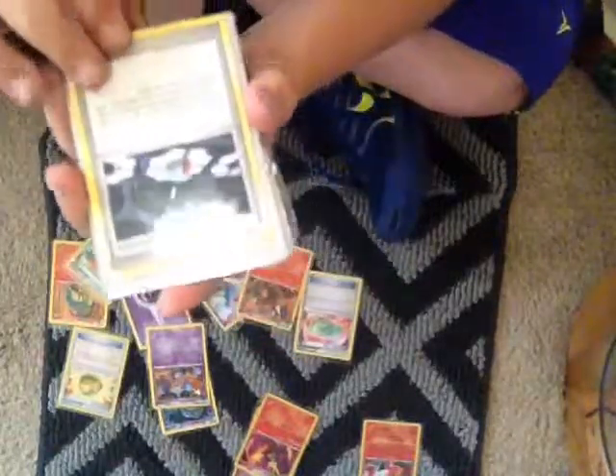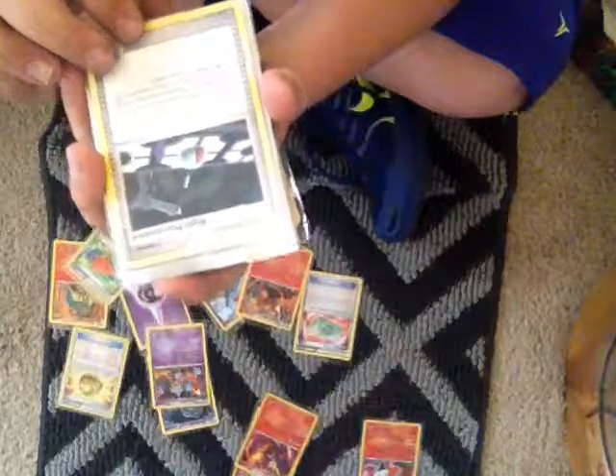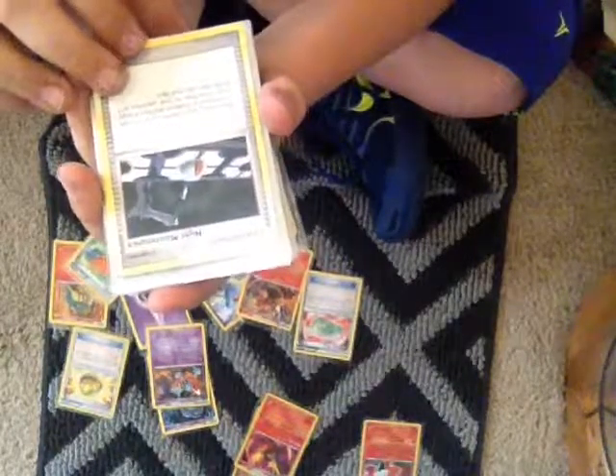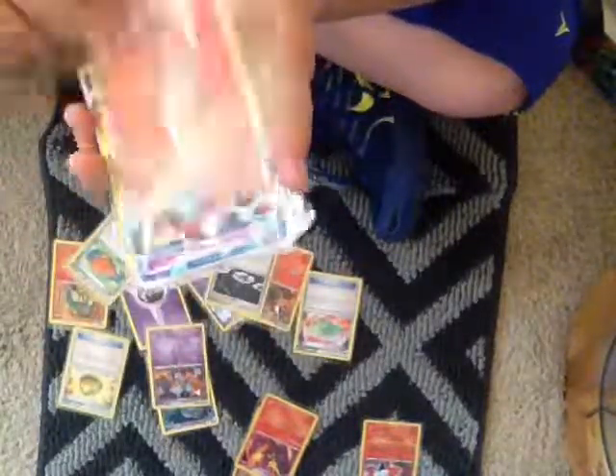Magmortar. Night Telekinesis — you get to do 3 combinations of Pokemon and basic Energies from your discard pile, show them to your opponent, and shuffle them into your deck. I have a Fire Energy.